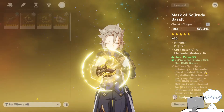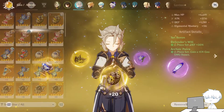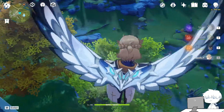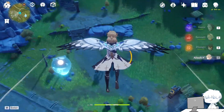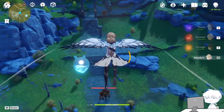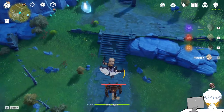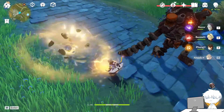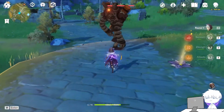For the stats, I use DEF, Geo Damage, and DEF. You could change the final DEF with Critical Damage, but I'm not really sure which one would give more damage. The thing about the new Geo buff is Albedo doesn't need to be in the field as usual — the other character can deal damage for him and also increase his Solarisotoma damage.